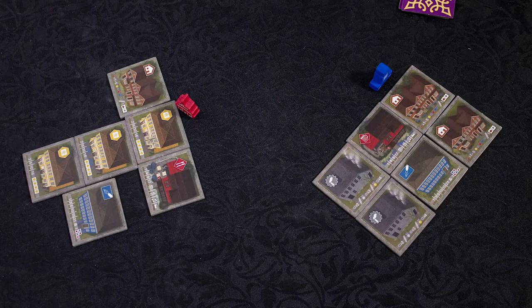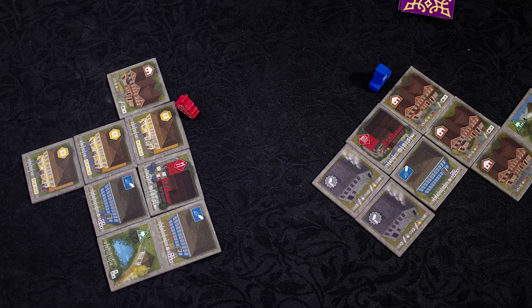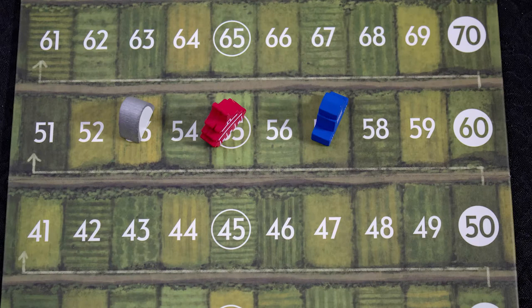Once you have placed three tiles in each city, you then discard your final tile and get three of the double-sized tiles. You choose two and place one in each city. You then get another seven tiles and repeat the first three rounds, passing the tiles the other way. The game ends as soon as your last tile is placed and you immediately score each city.